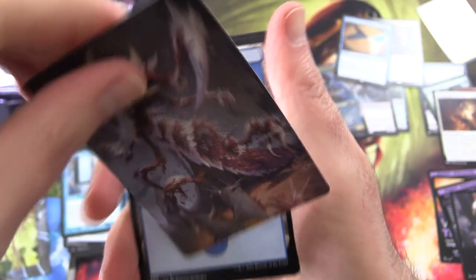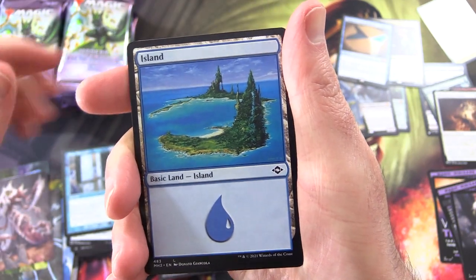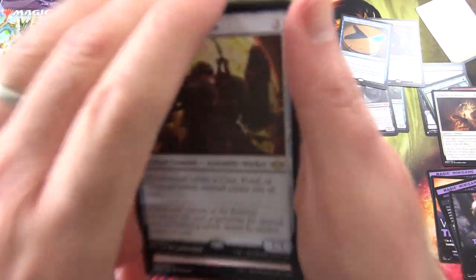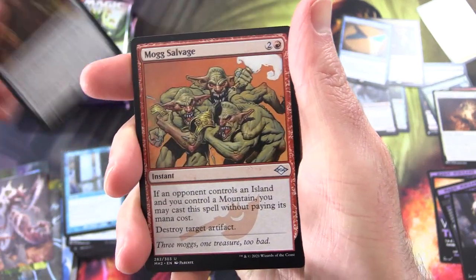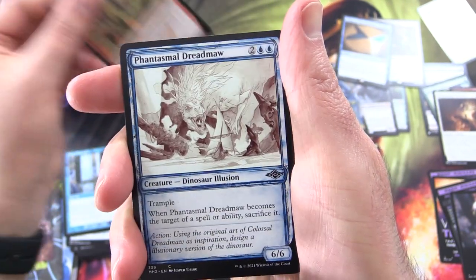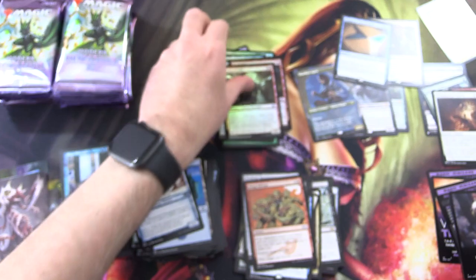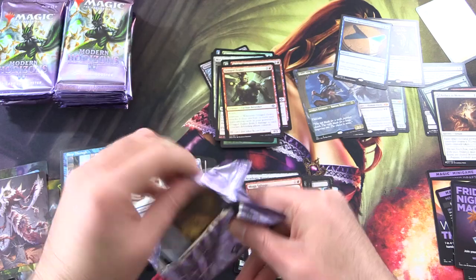Grist the Hunger Tide — I'm hoping for this one. That is awesome artwork; there are different variants. Not sure which variant I like the most — one is sort of gorier than the other. Academy Manufacture, Mog Salvage, some goblins, Phantasmal Dreadmore Sketch Variant, Gouge Zealot Foil, and nothing from the list. I take back what I was saying about the list — pretty average pull rate here.